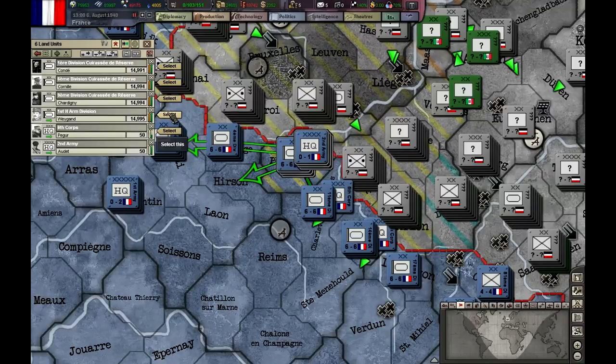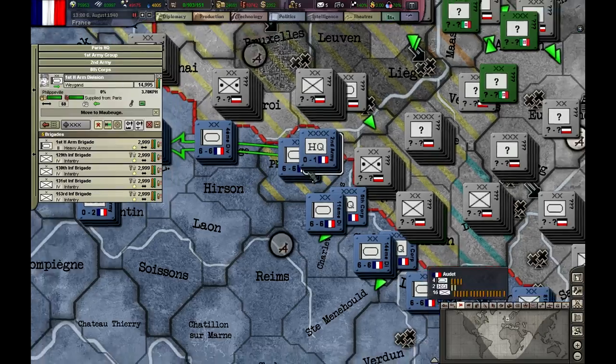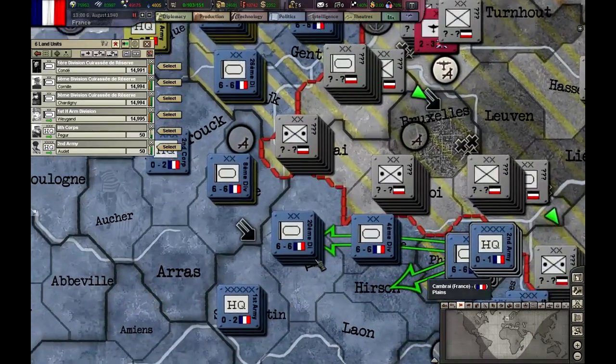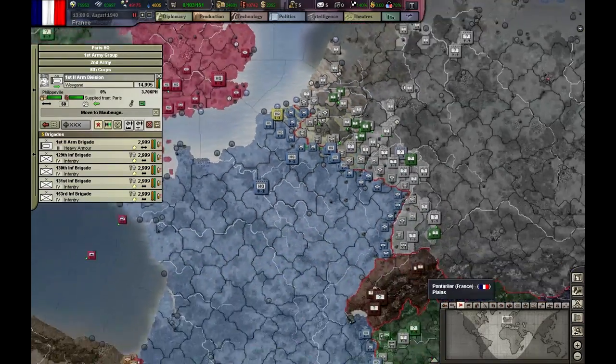I also told this guy here — because these divisions have to cross a river — and I think we are okay here. But I don't think we are okay in this province. I don't like the amount of troops I see here, so I'm bringing another division here, just in case.